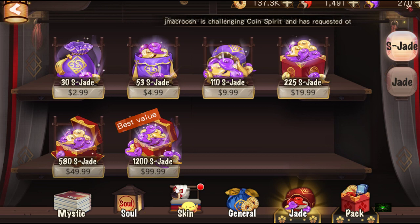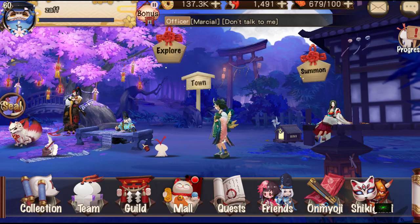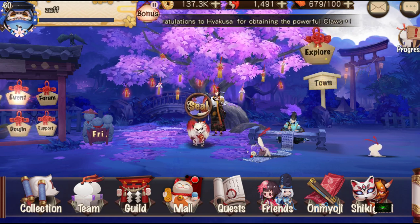So that's about 225 S-Jades total — same as a $20 pack. It's the same. It's just that my currency is a bit lower, so it became $20.05. But that's what you get with the Steam Deluxe Edition. This is Zaf signing out, guys.